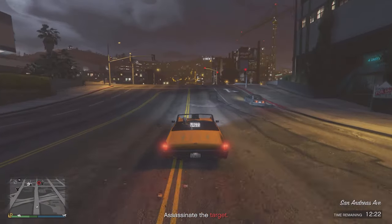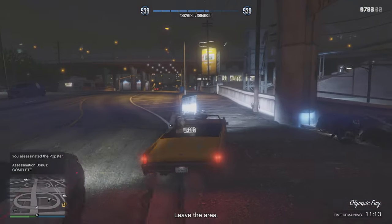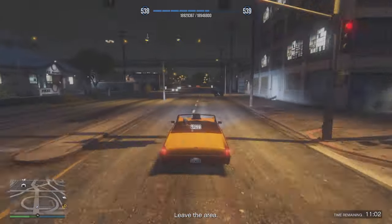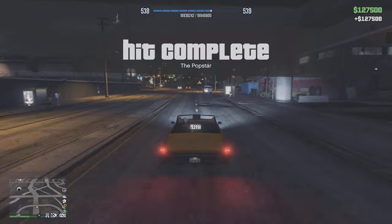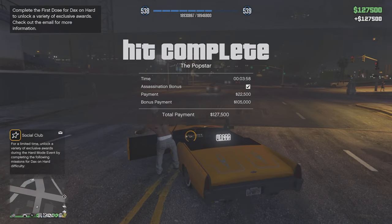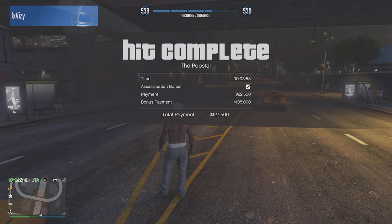The majority of the time, you will be able to complete payphone hits in roughly two minutes. In the gameplay, you can see that I just assassinated the target, and when leaving the area I get rewarded with $127,000. You can also see a breakdown of how we get this money — because of the 1.5 times bonus, the assassination bonus we get is $105,000.